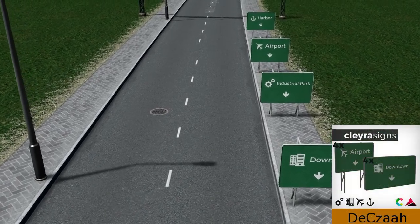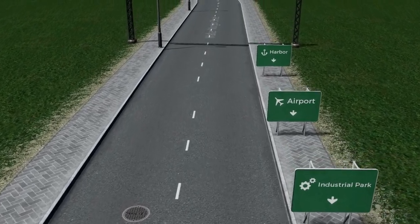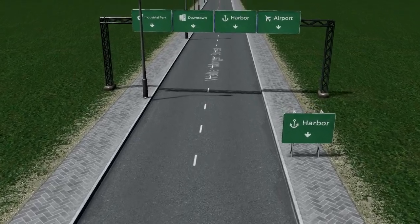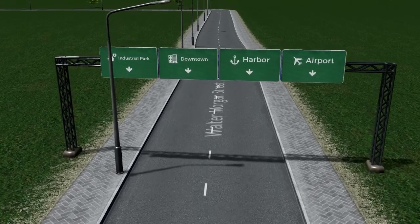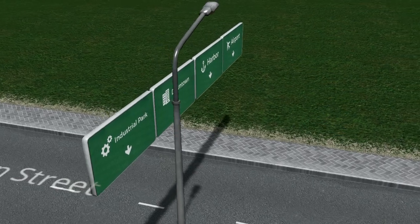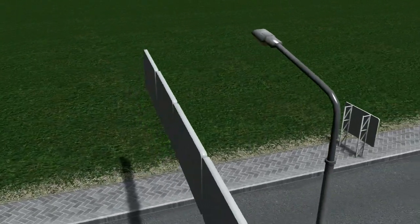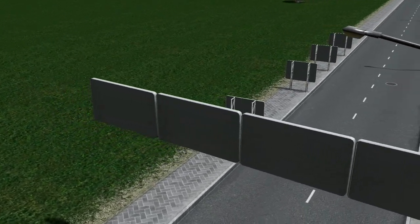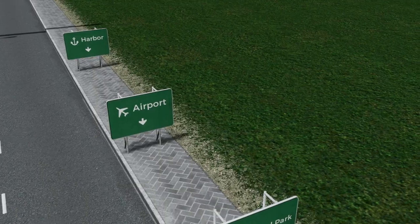Keeping on the motorway theme, we have this highway sign pack from the Kleira edition, which is a great map if you haven't seen it already. These have been built by both Creative Decks and Dequesa. They come in a number of different types — downtown, airport, industrial area, and harbour — in a variety of styles including standing signs that go by the side of the road, or plaques you can put up against your overhead barriers.